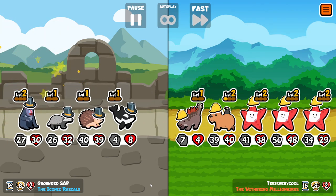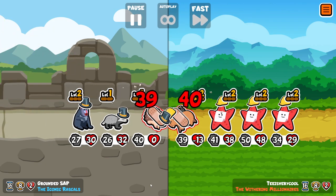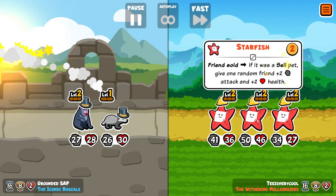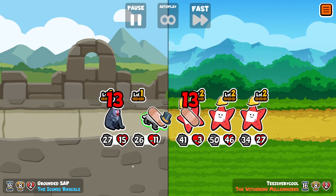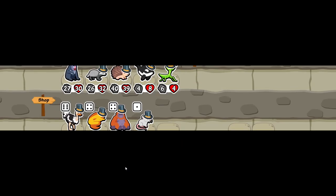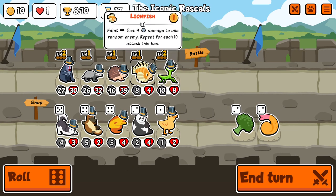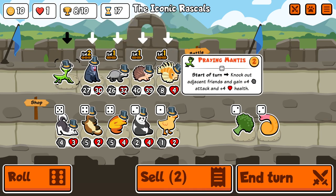We face off against T is very cool, a name I see all the time in Star Pack — or at least I did when recording this. Unfortunately it's triple level-two Starfish, a completely grotesque team. We're now down to one heart. Turn 17, we get Lionfish — that is absolutely painful. If that had been on any of the previous faints, we could have been in a much better position.